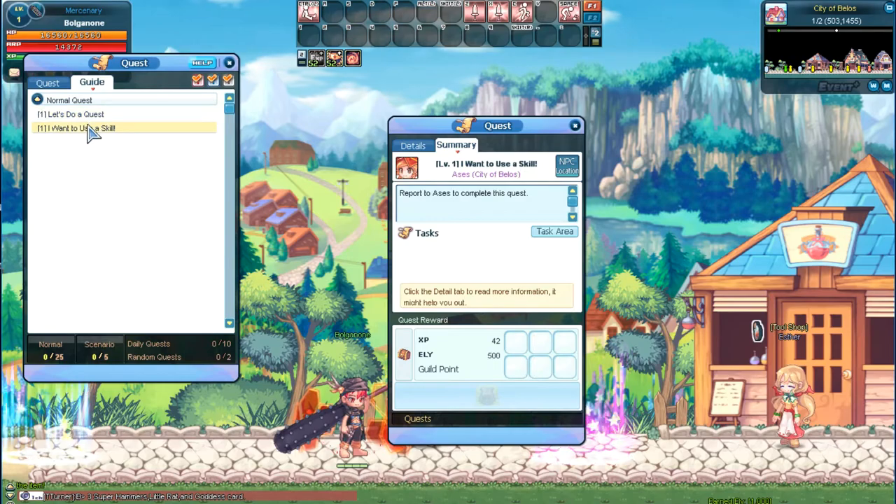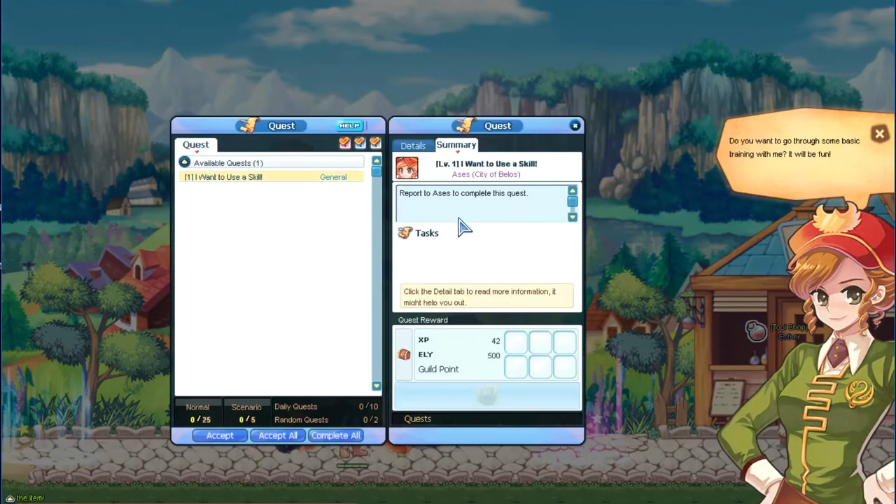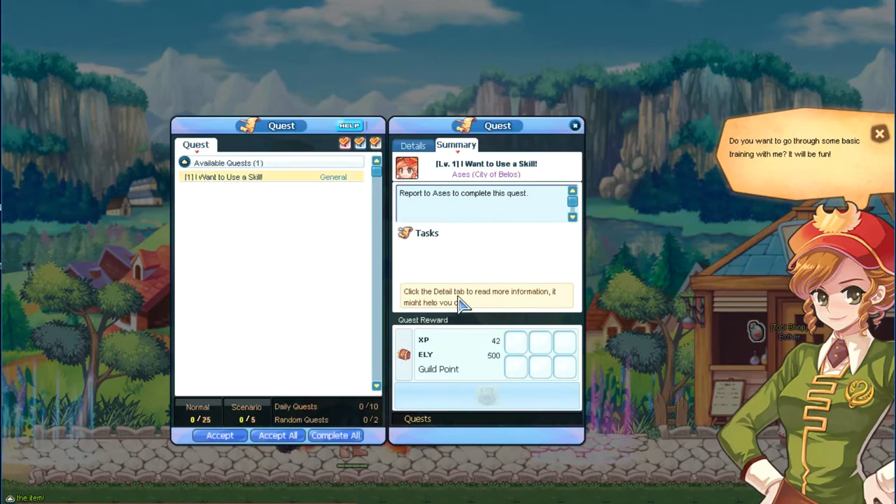If you're ever lost, wondering where your next quests are located, this is a nice way to find them. Speak to NPC Aces for your first real quest in the game.